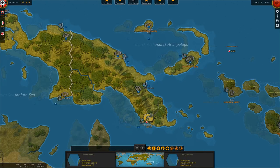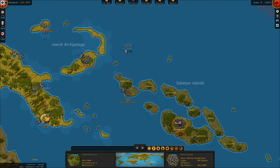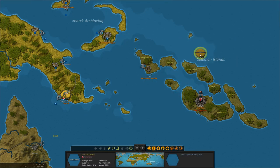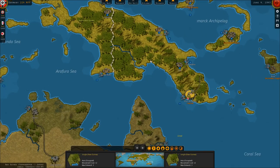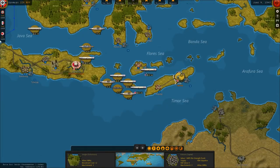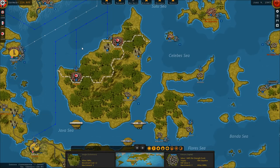I plan to take Kukum — we'll move our fleet over that way in the next few turns, get some subs out scouting the Solomons, and then try to take Kukum, which is the capital of Guadalcanal and the Solomon Islands.